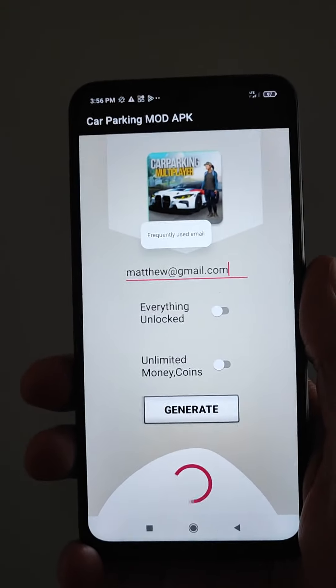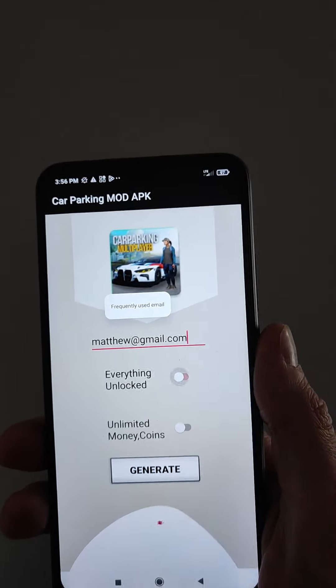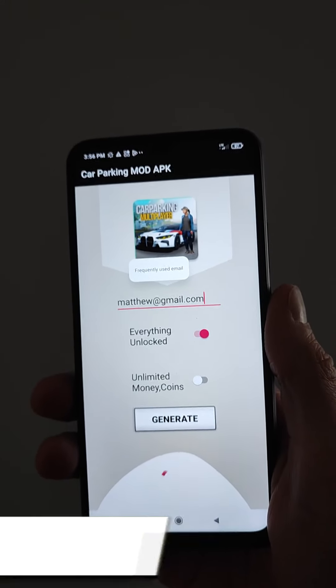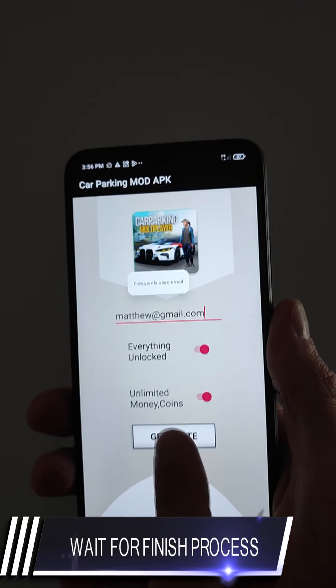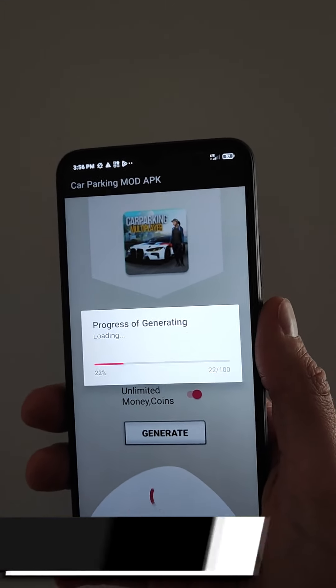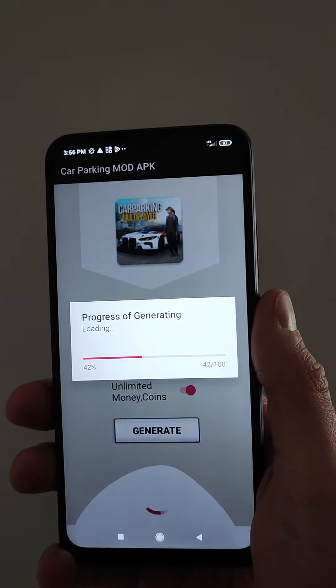Now the amazing feature of the Car Parking mod is that it has everything unlocked. I choose unlimited money and coins, and then press generate. Now these items will be added to our account during this generating process, so we must wait for it to finish.